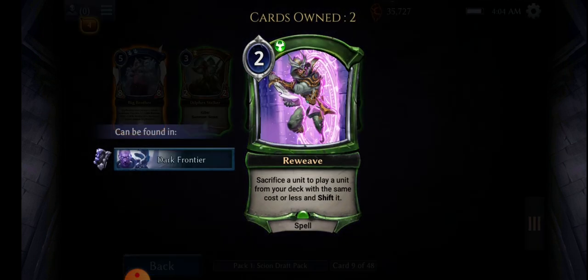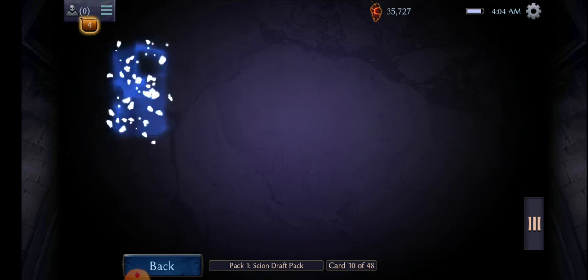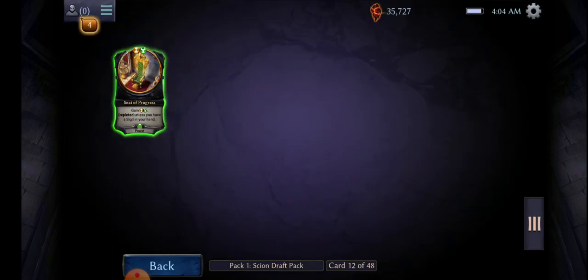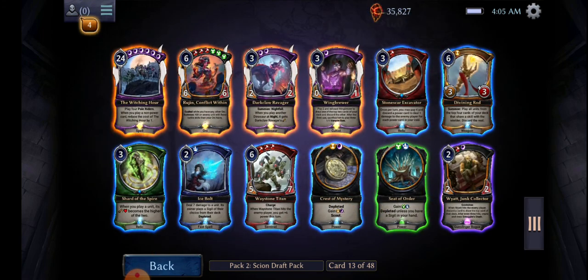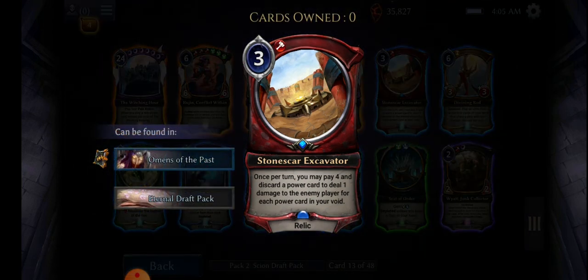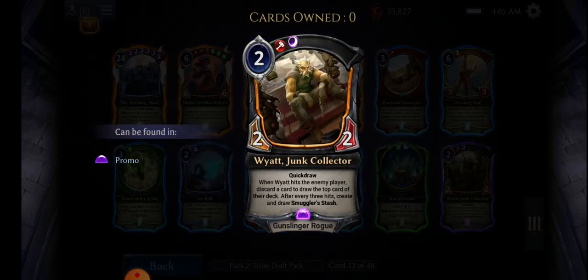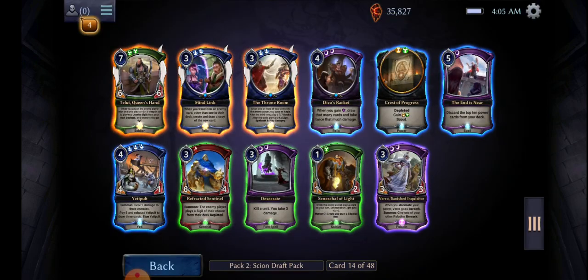Reweave — same cost and shifting, yeah, let's pull that. It's not like I'm going to pick a third color. I'm going to need more red, more red. For discard parkour — deal 1 damage for player, nah. Wyatt Junk Collector, nah, let's go ahead and do this, let's do that guy.